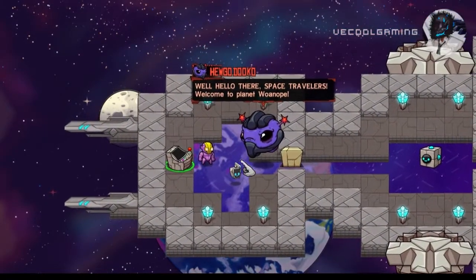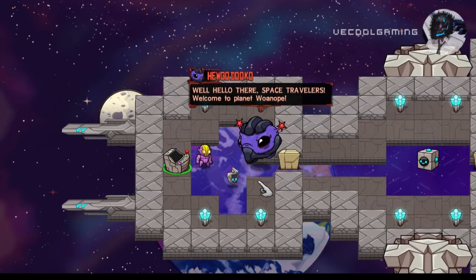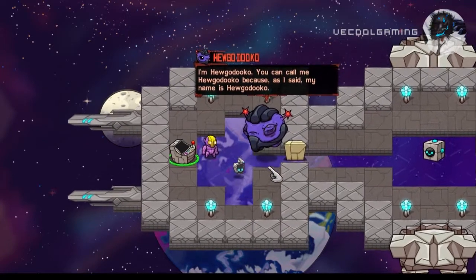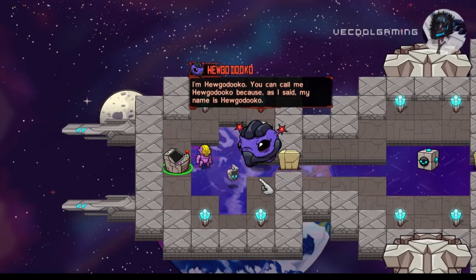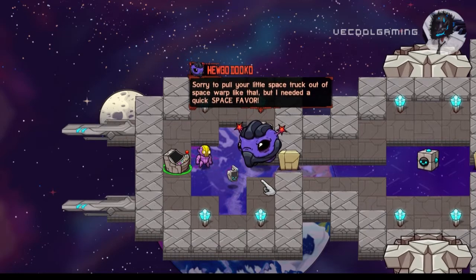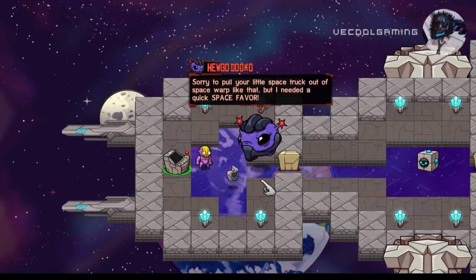Well, hello there space travelers, welcome to the panel. Oh god, what are you? I'm having a Dooku — you can call me having a Dooku, because as I say, my name is Avio Dooku. I started to build a space track out of space rope like that, but I didn't have a Dooku space feather.